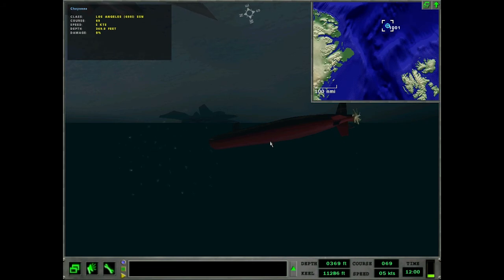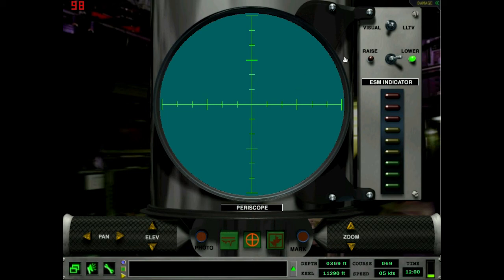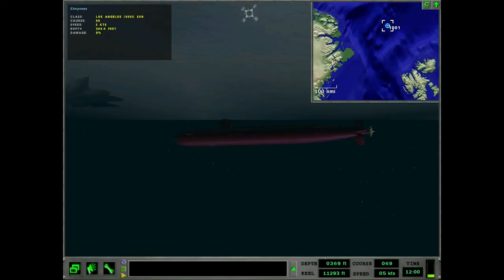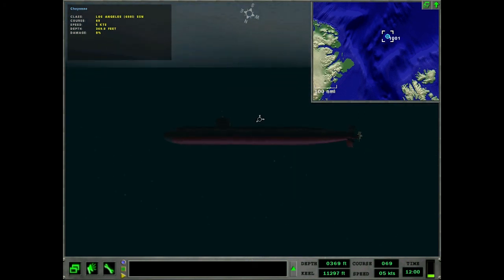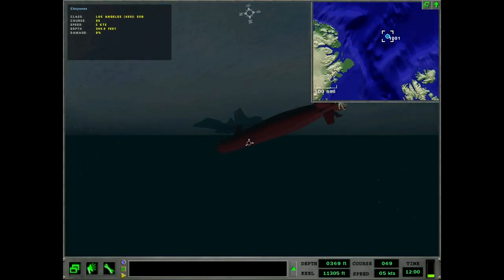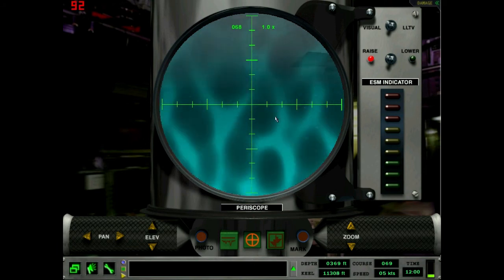Alright, we're back. We're in the USS Cheyenne this time and I'm going to show the ice thickness display. Raise the scope up again — we're very far north, this is Greenland. I set the game's month to February to make sure there's a good chunk of ice. On the main map, look in the bottom left — we've got 97% ice coverage.